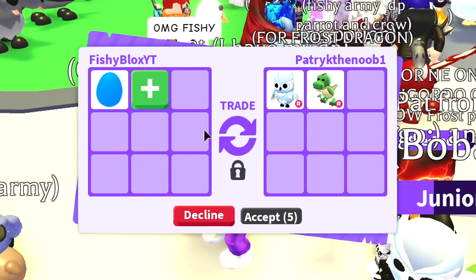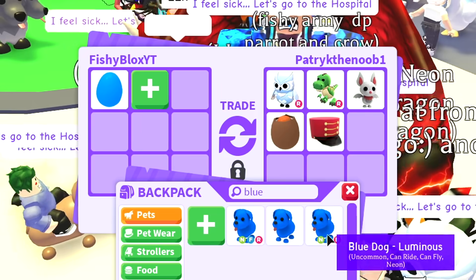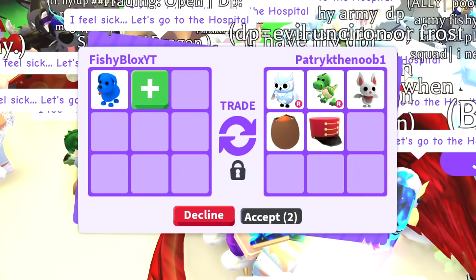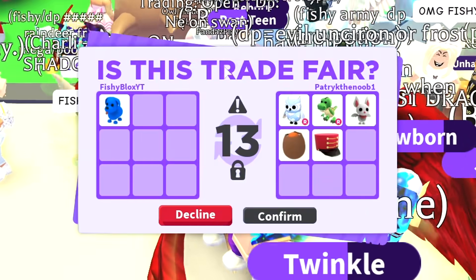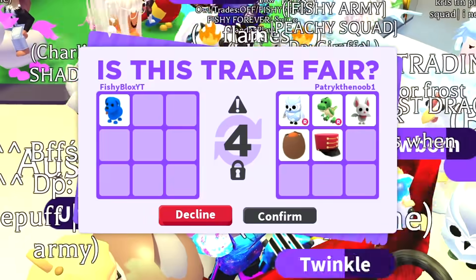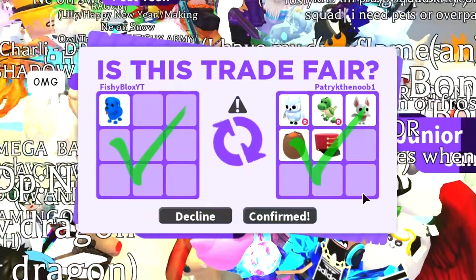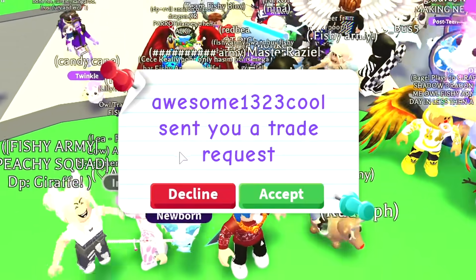We have another trade for the blue egg with some rare pets — not exactly what I'd want, but I'll give them a blue dog for it if they want. I hit accept and they accepted too, so we traded our blue dog for a snow owl, a T-rex, an albino bat, and some little ads. I'm only doing this trade because there are a bunch of people on my trading server that I want to give a good trade to.